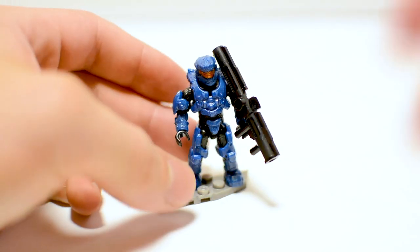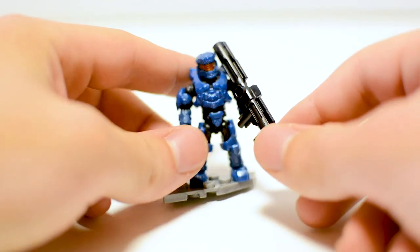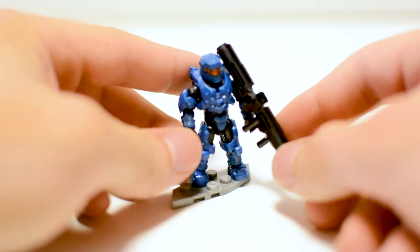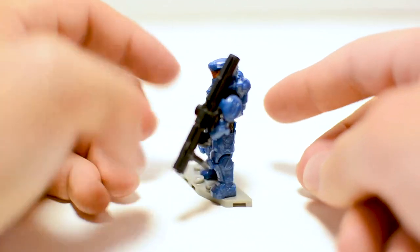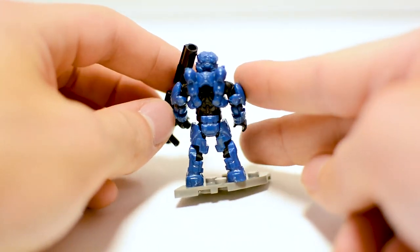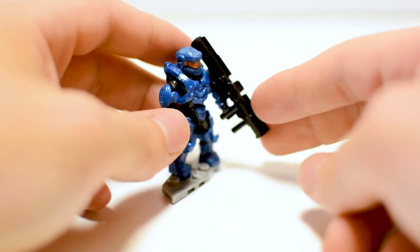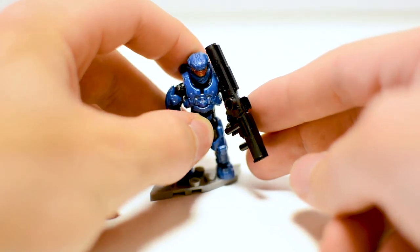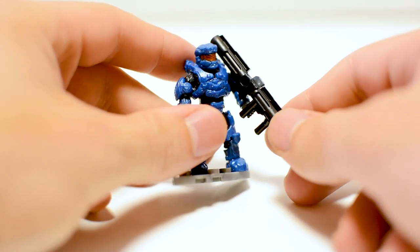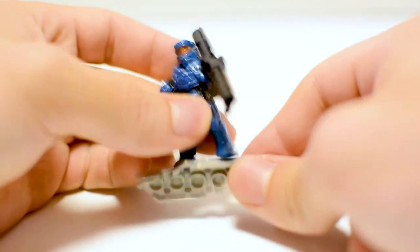There he is — Spartan Enforcer. This is a very nice shade of blue, and the visor pops really well. Aside from the visor, there is no print, but he kind of doesn't even really need it — he looks really good straight out of the box. I really like the Enforcer armor; it looks really cool, kind of reminds me of a Jaeger or something from Pacific Rim.